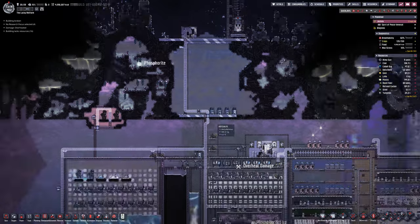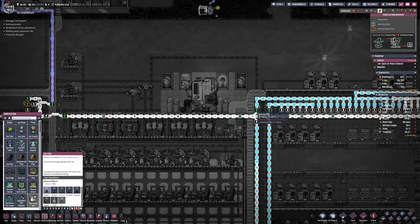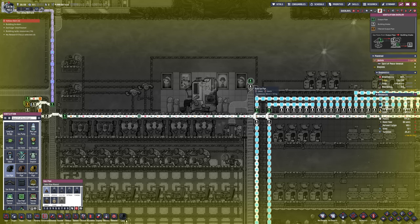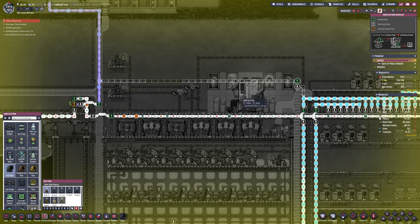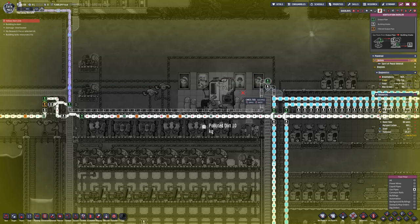There's no morale boost per se from all of that but it's enough for three duplicants to be reasonably comfortable. What I'm going to do now is steal a bit of this oxygen to speed up the process ever so slightly, and I will put in an automation. The idea is that when the oxygen is backing up — i.e. the Atmosuits are full — it will send the surplus to the rocket. If they are not full it will block the rocket and just block it entirely.